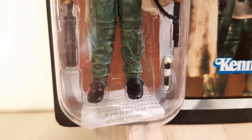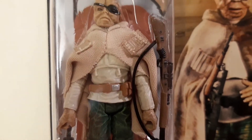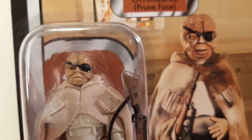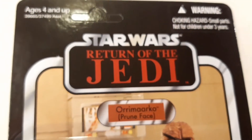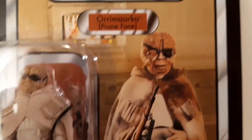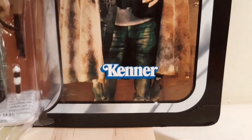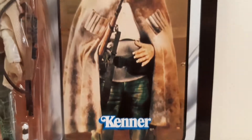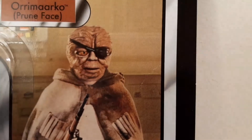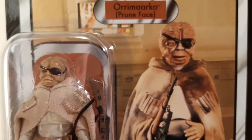But anyway, this guy — let's talk about Pruneface, Orrimarko. When I had him as a kid I used to look at him and think, well, obviously he's an alien. I didn't quite know who he was as a kid — I always just guessed he was someone, because it's obviously Return of the Jedi — maybe a Jabba entourage member or something. But actually he's not. He's not a bad guy. He's supposedly a good guy, and I think he's supposed to be in the rebel briefing room or something. There's him and there's another guy who also wears an eye patch — they're rebels, they're spies or something.